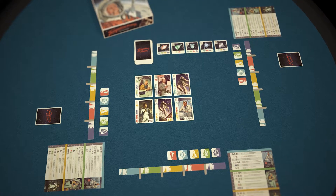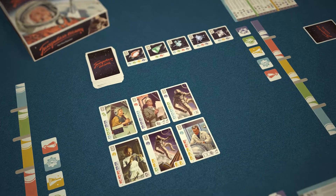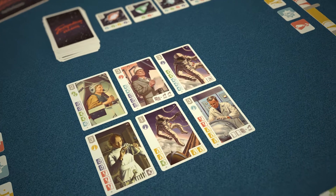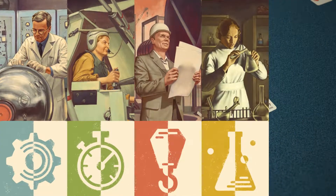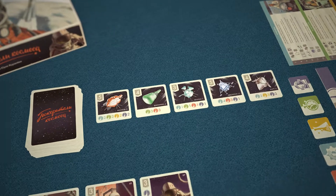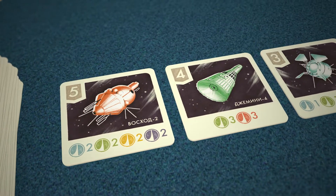The center of the game table represents the Space Research Center. At least six specialist cards are located there at any time. These cards represent engineers, testers, researchers, builders, and of course, astronauts. The projects to be completed by the players are also located in the center of the table.